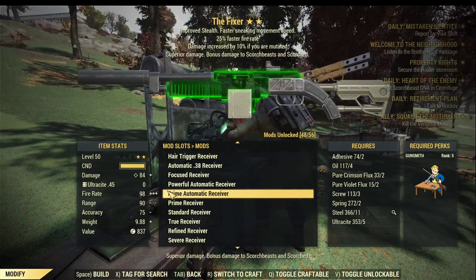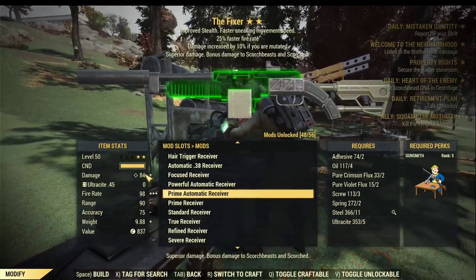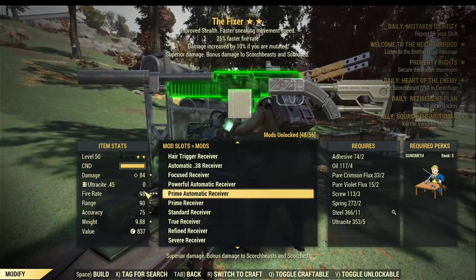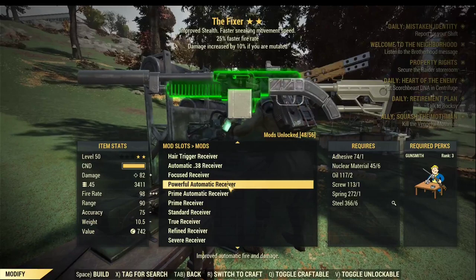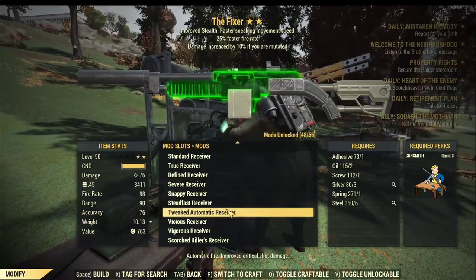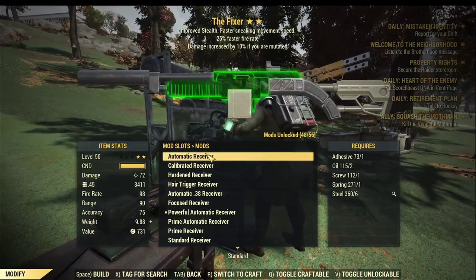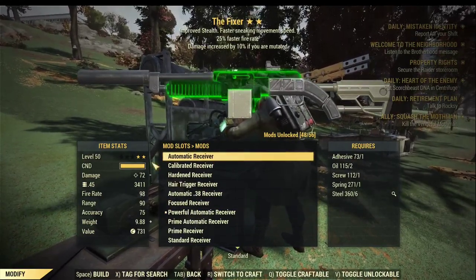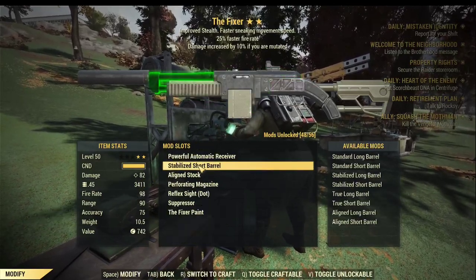It's much easier to gather ammo, and the primed version doesn't give us any additional benefit when we fight anything which is not scorched. If you don't have an automatic receiver, you can change it to any other automatic receivers — for example, the tricked automatic receiver, which can also reduce 50% of your AP cost per shot. Or just the standard automatic receiver. Apparently you're going to have less damage compared with a powerful one, but if you don't have a choice it will work.